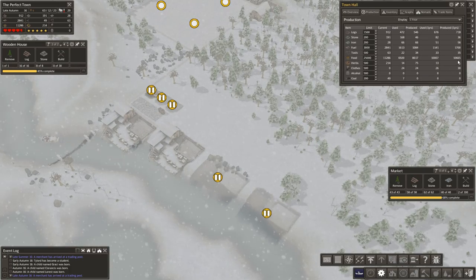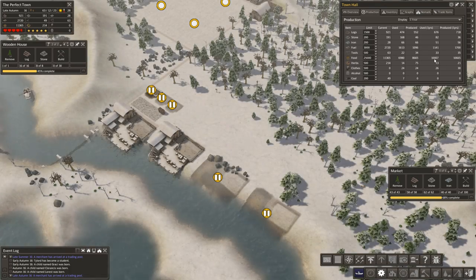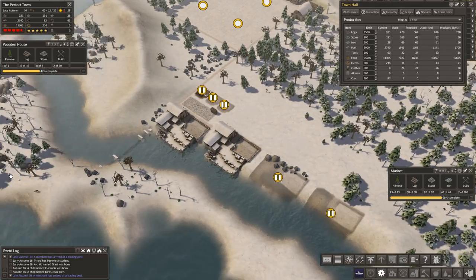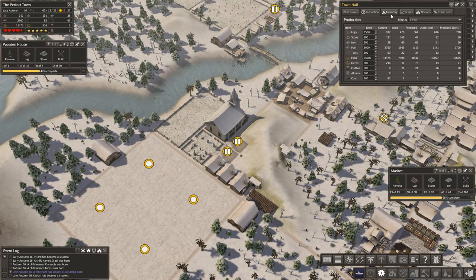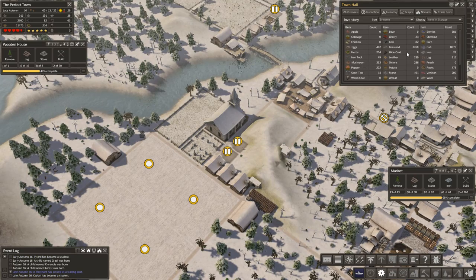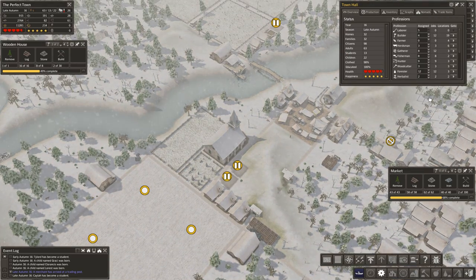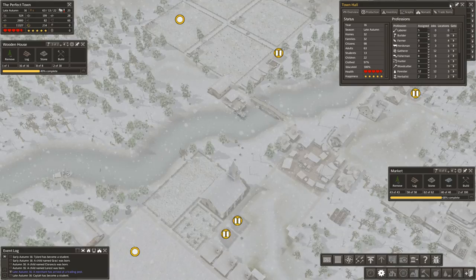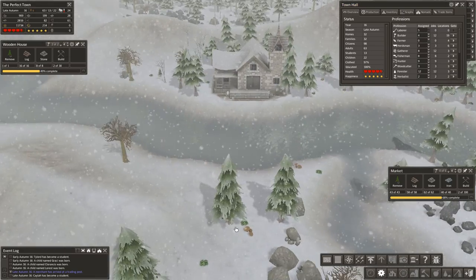Production — you can see our food; this is the biggie. It shows exactly what's used and produced. I think later, once we start creating ale, these figures aren't going to be all that reliable, but for now they're nice. And then the all-important inventory. Let's see if our town hall turned out to be as lovely as I thought. Very nice.